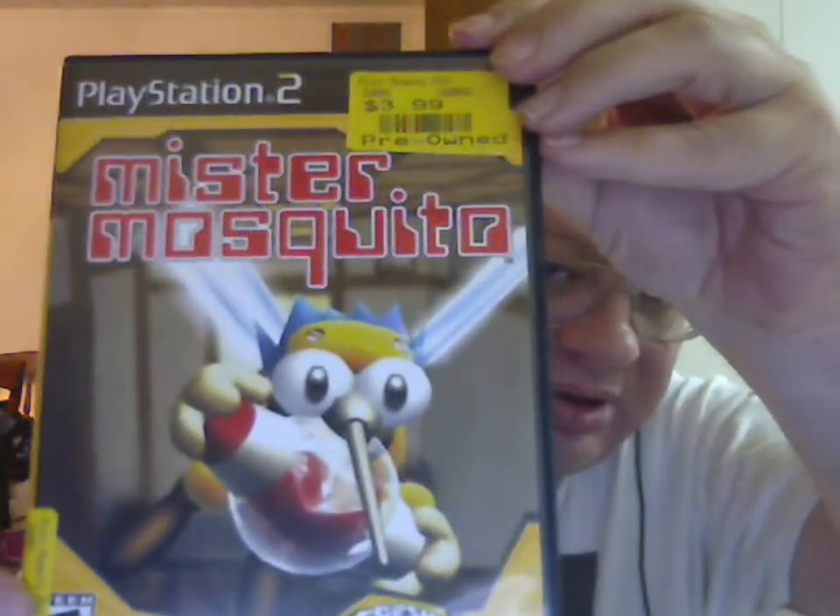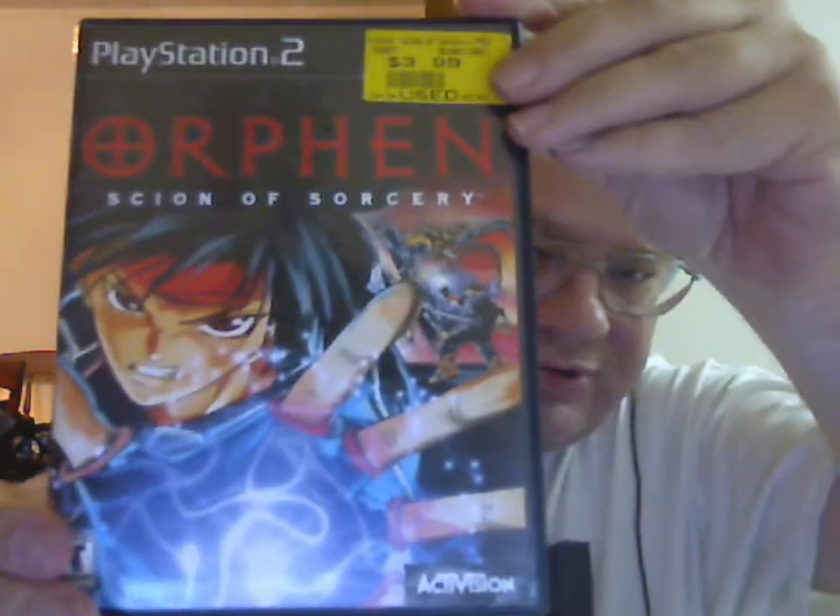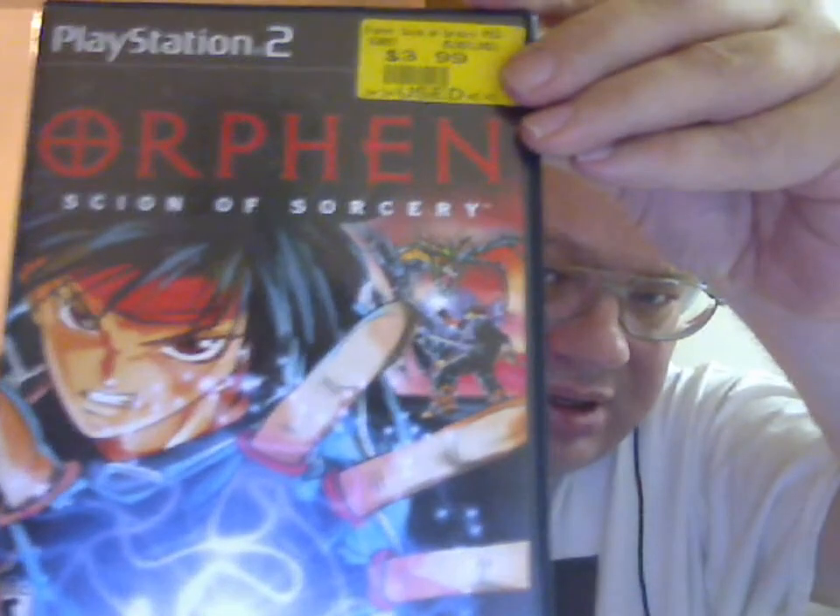Mr. Mosquito for the PlayStation 2 — complete. Orphen: Scion of Sorcery for the PlayStation 2 — no manual.